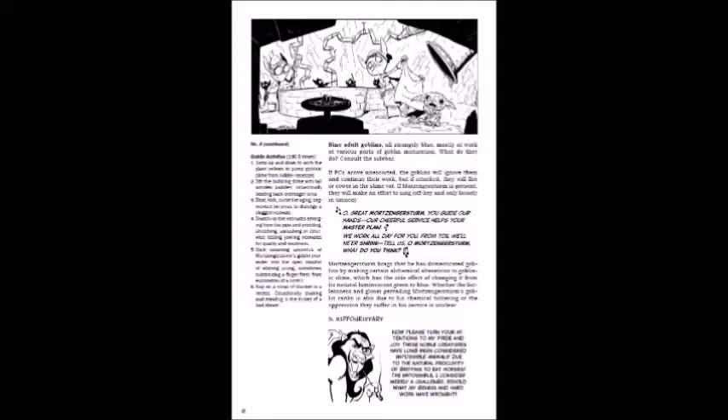It's a really interesting thing. Mort is still doing his thing — he considers himself an artiste. According to him, he created hippogriffs. And he created a new kind of goblin. In this world, goblins are created from green slime — they hatch from green slime. Well, he's managed to take magic and other things and scientifically change that to blue slime, so he gets blue goblins who are more docile and more subservient. Think the minions from Despicable Me.